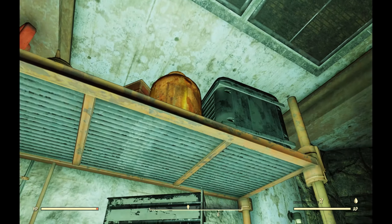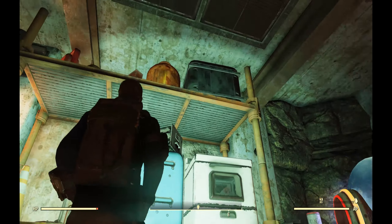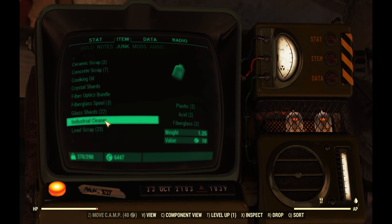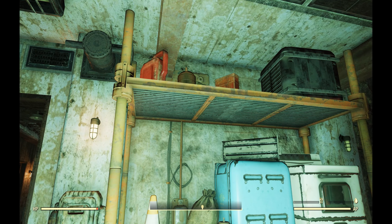This is by the way one of my favorite bits of junk right here - this industrial cleaner - because it's so big. I mean, this is like as big as you are and you're carrying this thing around on your back. How much does this thing weigh? Oh, it only weighs a pound and a quarter. Now keep in mind I do have perks that reduce the weight of junk, but it's still funny to me.